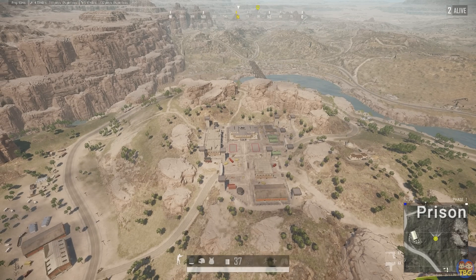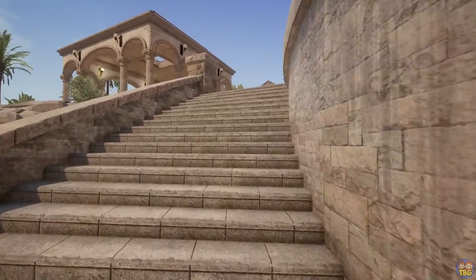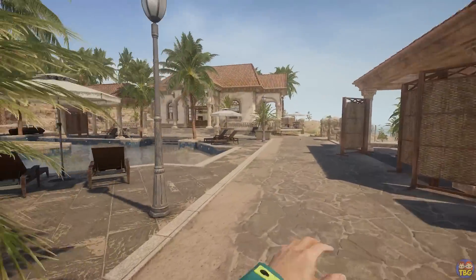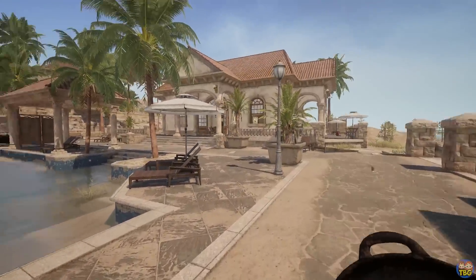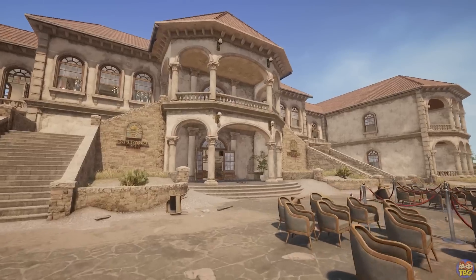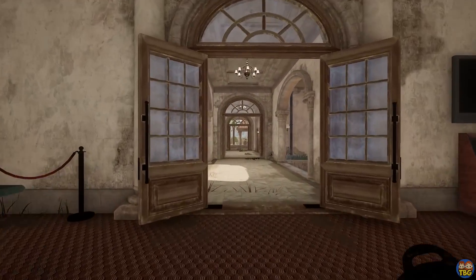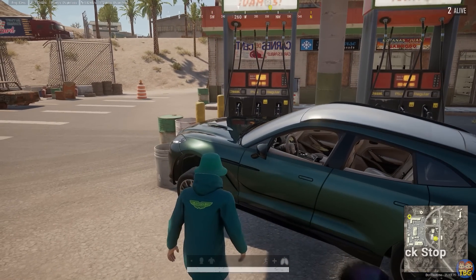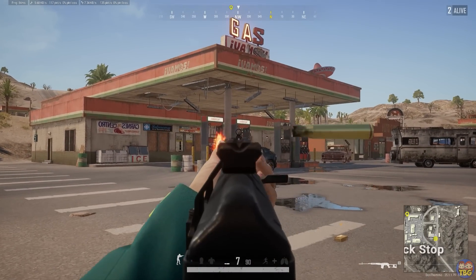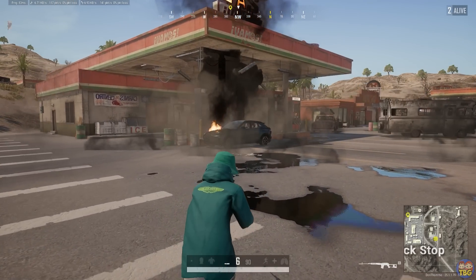Another new area is the Resort, in the sort of south-central area south of Los — not super likely to get circles going there later in the game because it's on the edge of the map, which is kind of the theme of Miramar: putting lots of interesting stuff around the edge where you never end up going. But the Resort looks great and might be worth dropping since it's going to have good loot. There's also a new area called Truck Stop. On the note of truck stops and garages, you can now refuel vehicles at garages on Miramar, which is great — we're gradually getting that gameplay mechanic rolled out across all the maps.